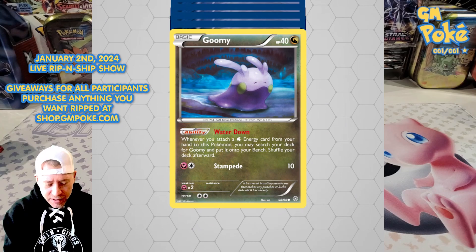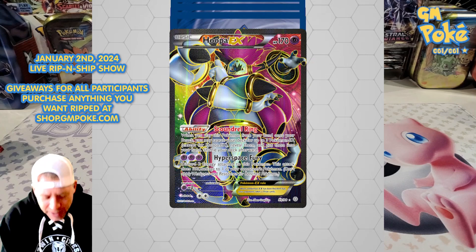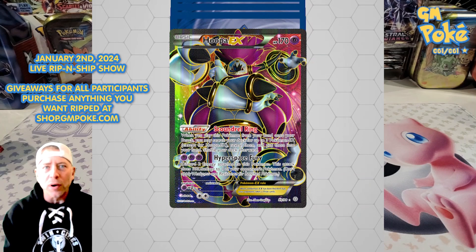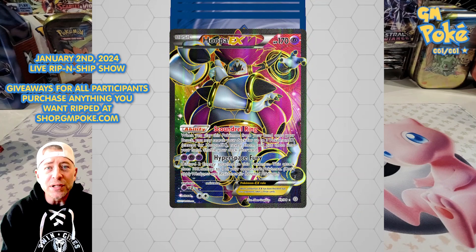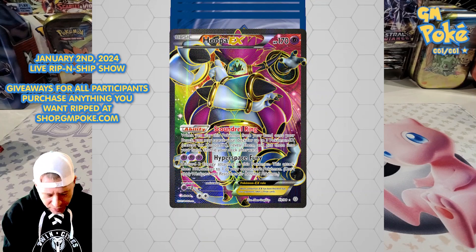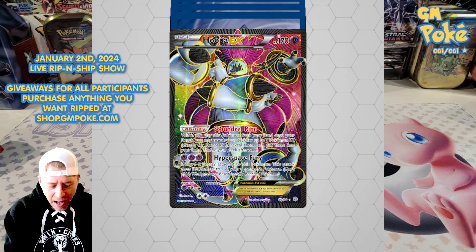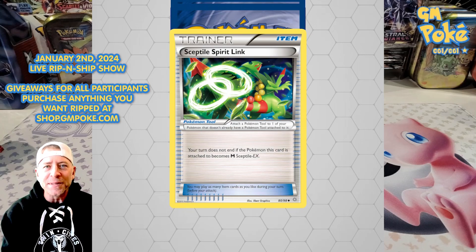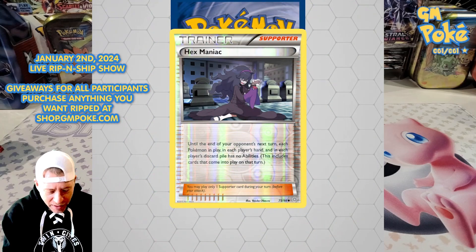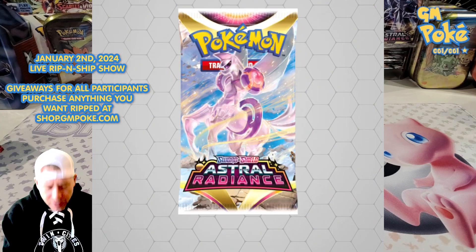XY Ancient Origins — looks like there's a Charizard... actually that's a Tyranitar... wait — a Hoopa EX! Holy smokes, I did not expect that! I really wish we could still do trading — I'd put this up for trade for packs in a heartbeat. I don't use a psychic deck but I'm starting to get some more powerful cards opening these codes. We also got a reverse and a Goodra — good card.